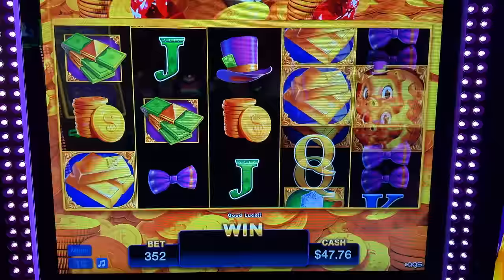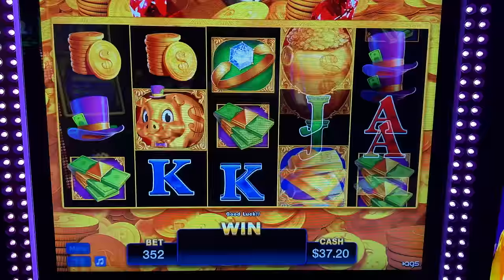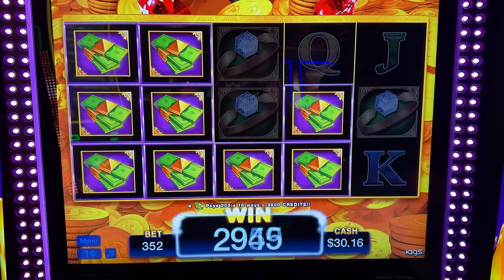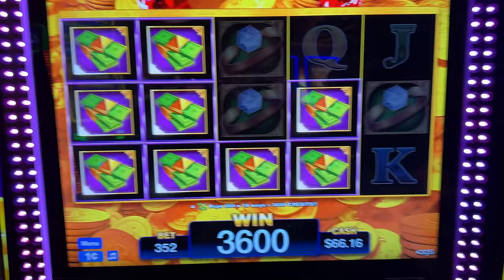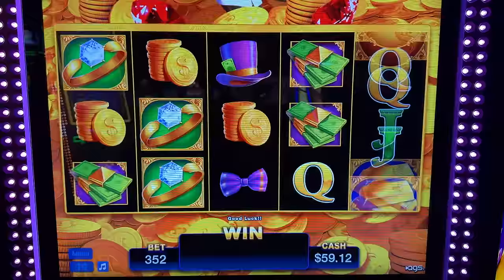Oh come on — just one. Come on, piggies! Oh, there you go — nice! Now we are talking. Just like that, piggies. $36 — we're at $66. Much better. That's what we like to see. We want to see our numbers go up, not down.